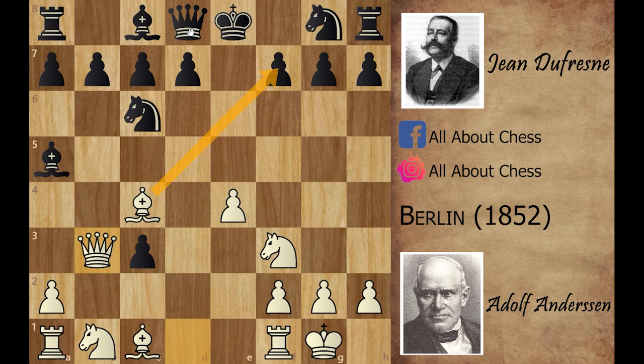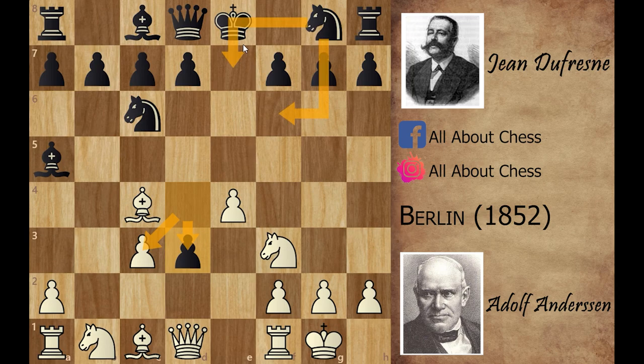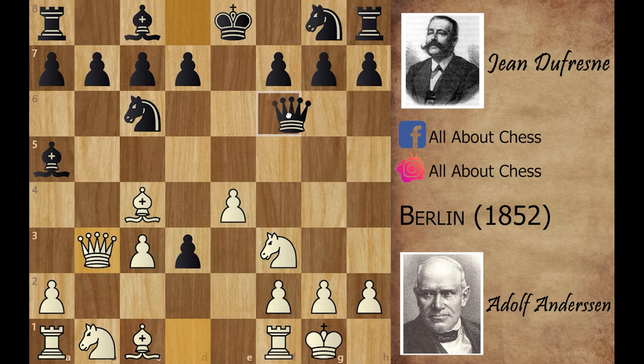After bishop captures on f7 check, the black king would not be able to castle on any side of the board. He could play queen to f6 guarding f7, but white can play e5 attacking the queen, and after queen to g6 white can win the pawn back. Black should have played knight to e7 or knight to f6 preparing to castle on the king side, but he missed it and played b3.